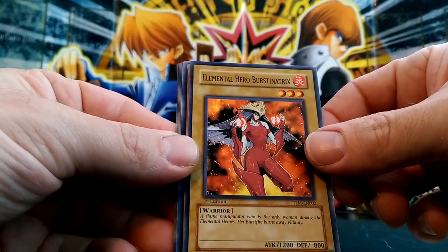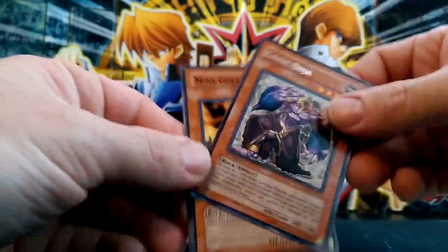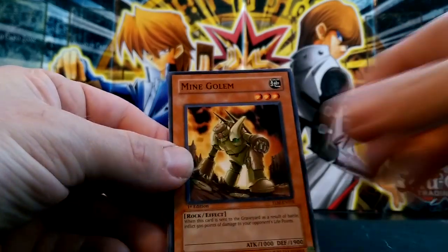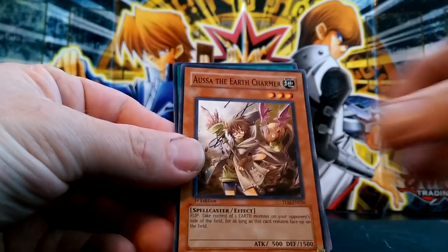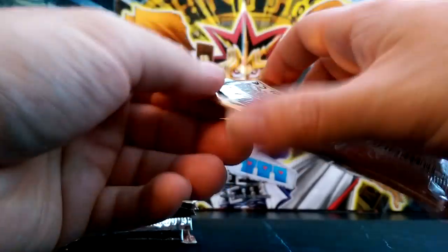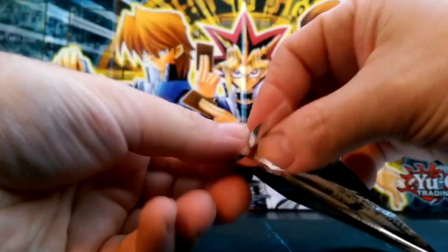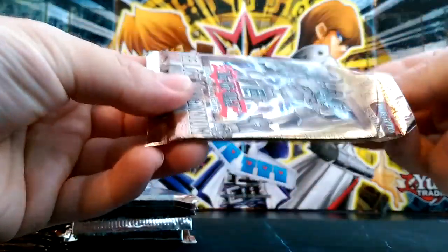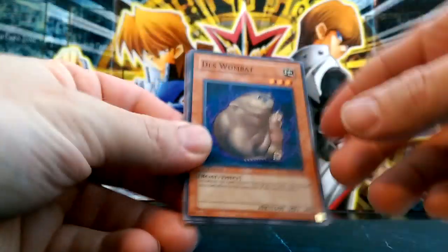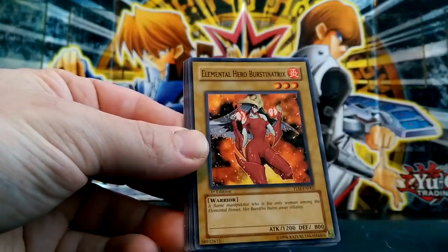Burstinatrix - that's awesome! We got an upside down card. Grave Oja - that's our rare. Asa the Earth Charmer. I'd really like to see if I could get Thunder Giant, that'd be one I'd like. Maybe Rampart Blaster too - I'm not sure if that's in the set.